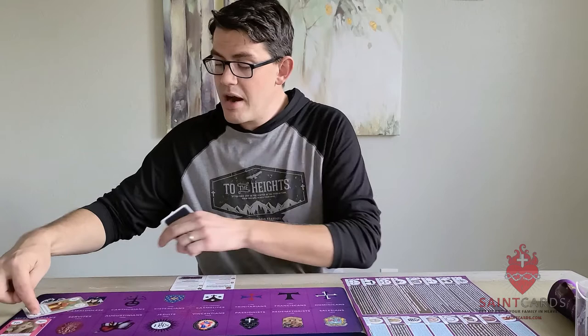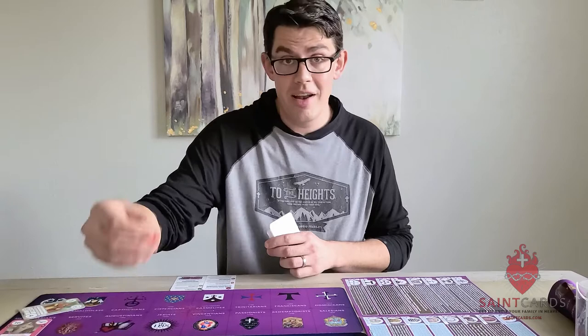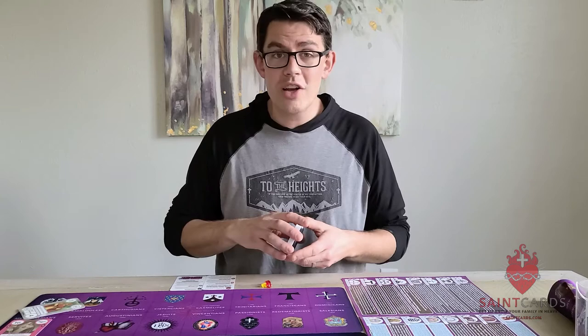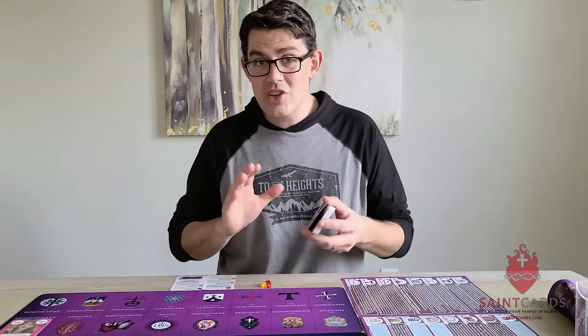Blessed Mariana was born in the 16th century, so there's a difference of 12. I'm actually going to gain 12 treasure, which is a ton of treasure. If I had turned over a wild card, it would be worth one, and I would get 15 — but St. Nicholas is a fantastic giver of gifts. I got 12 treasure from playing St. Nicholas of Myra. Now I've got an option: I can either leave St. Nicholas there underneath Blessed Mariana, or I can take St. Nicholas into my hand. Then I go into the storehouse and get 12 treasures.